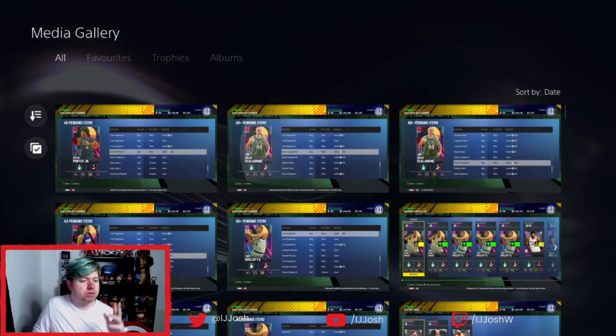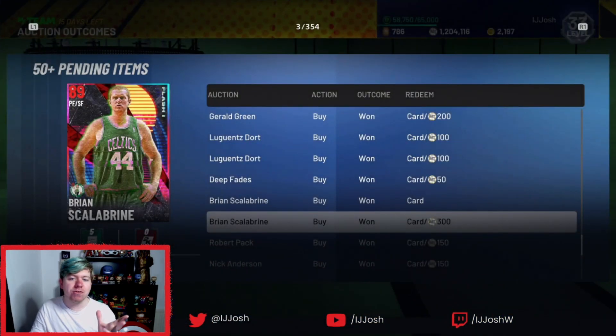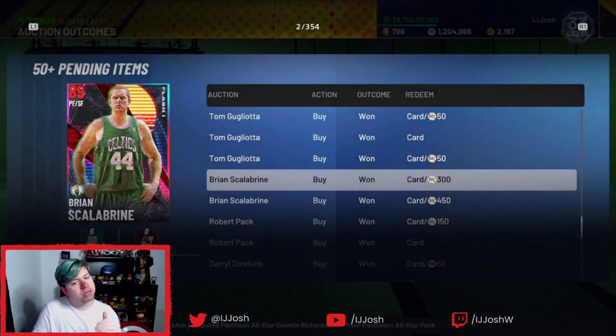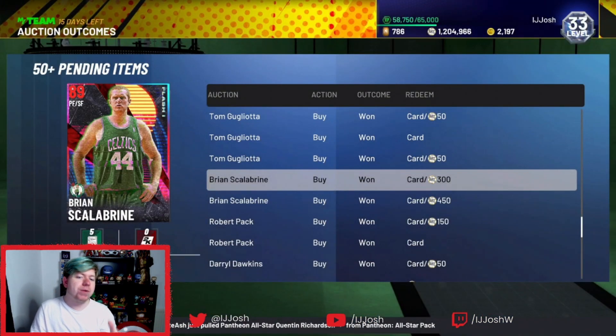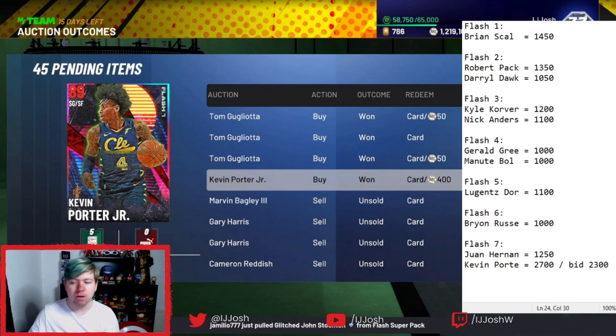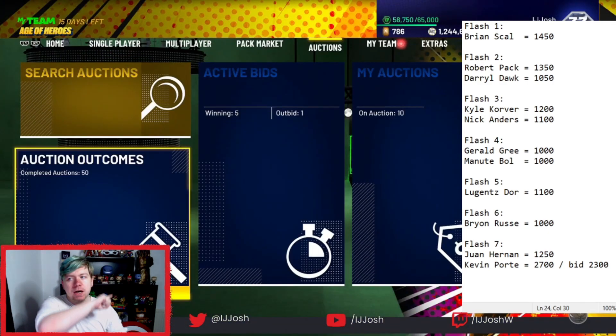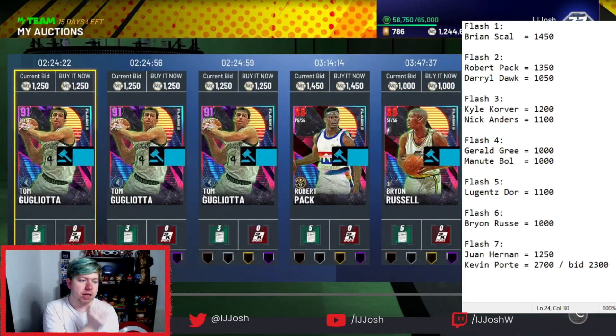In terms of the first auction house results: Galbrecht — 300 auction house refund; Gerald Green — 200 auction house refund; 450 auction house refund; Robert Pack — 150; Daryl Dawkins — 50; Kevin Paul Jr — 400 auction house refund. Now, all of the flash players in the game that are ruby cards — the prices will be outdated by the time you're watching this video, so obviously don't look at those prices. These are just prices accurate for now.